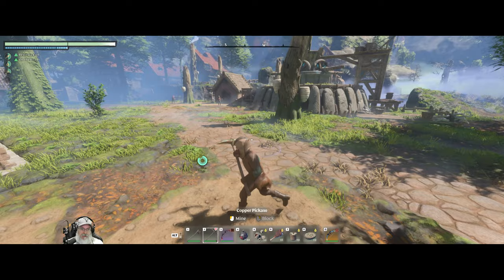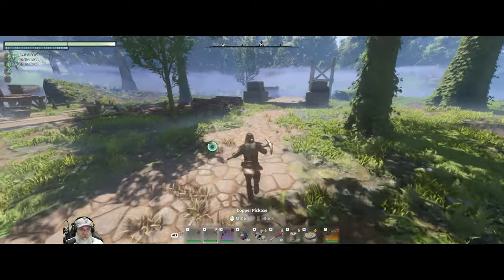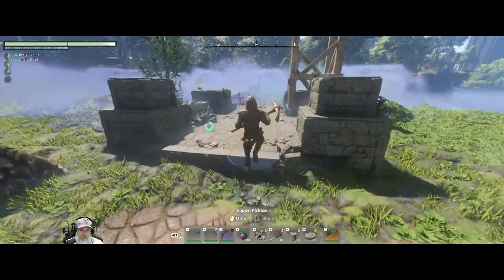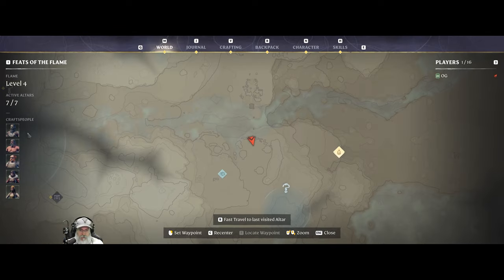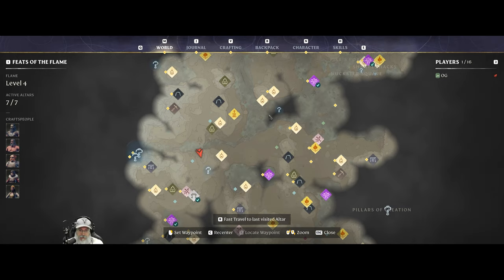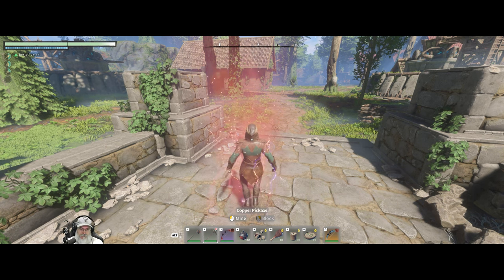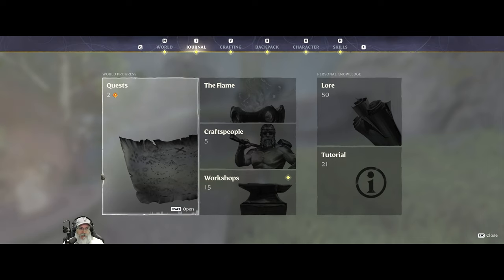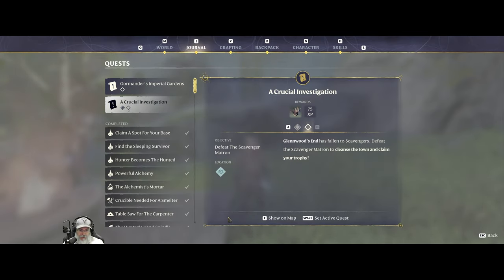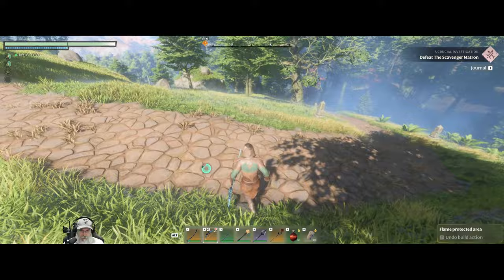That takes care of that quest. I'm going to go back home, drop stuff off, repair, do all that — and then I'll meet you guys up here to go into Glenwood's End to do the next quest. We are here — we're going to do the Crucial Investigation. Glenwood's End has fallen to scavengers — defeat the scavenger matron to cleanse the town and claim your trophy. So it looks like this is just going to be another scavenger matron boss.